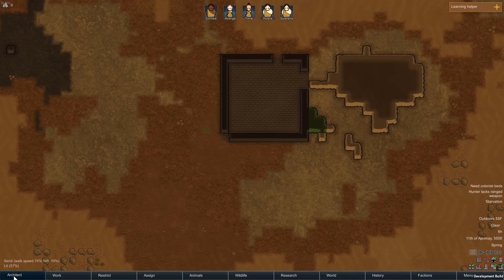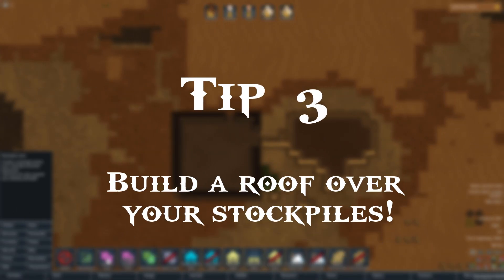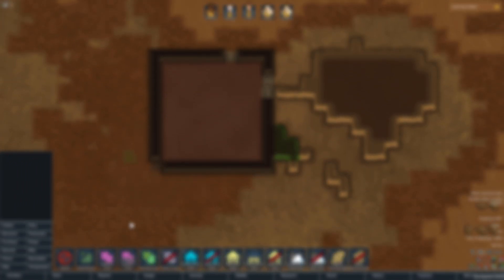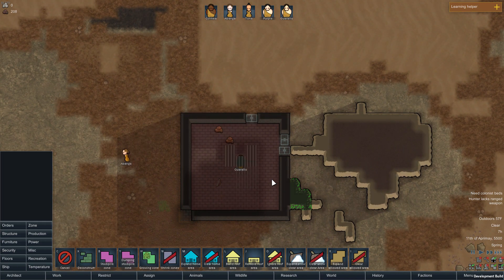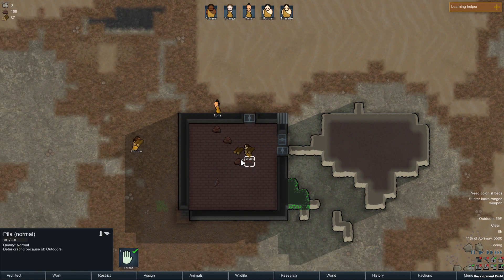Tip number 3 is aimed at beginners: remember to build a roof over your stockpiles. It stops your items from deteriorating, and it will help out your entire colony in the long run, especially when you start stockpiling things such as clothing, art, medicine, drugs — even weapons deteriorate when they're not under a stockpile with a roof. Just please build a roof over your stockpiles; it really helps out in the long run.